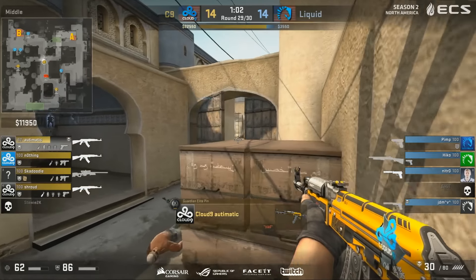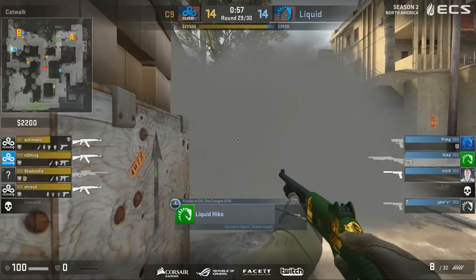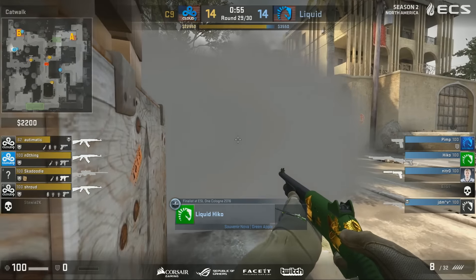And again everything slows to a halt. A minute on the clock. And there's a three-man stack on the B bomb site which may not be seen by Cloud9, as the bomb's on short — perhaps heading over towards the A site. Very hard times. Cloud9 pick the right bomb site.